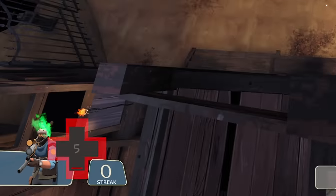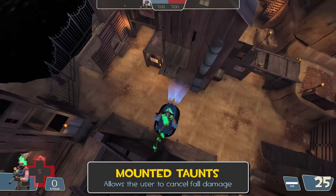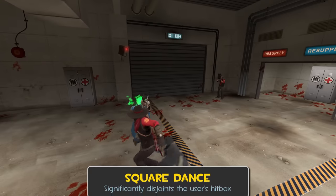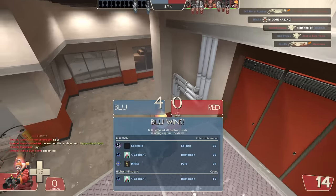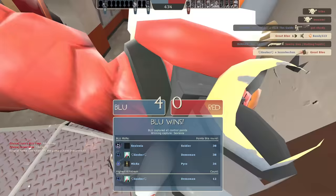Some taunts like the Box Trot can make you incredibly hard to spot, allowing you to blend into the map or shrink your model to hide in cheeky spots. Looping taunts that allow you to move around like the Zoom and Broom also have a glitch where you can cancel fall damage by dismounting them in midair. And some taunts like the Square Dance completely disjoint your hitbox from your model. So depending on your definition, a good majority of taunts could actually count as pay-to-win.